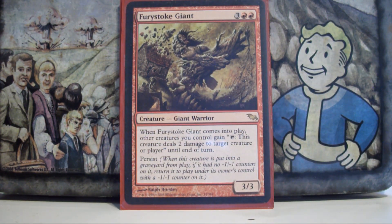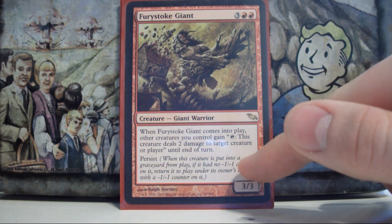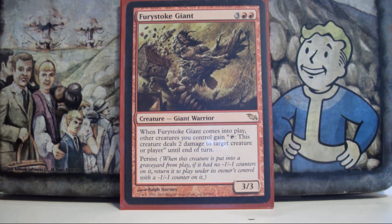Furystoke Giant, on the other hand, will never be replaced. He comes down, causes all of my tokens to tap for 2 damage at whatever I like, and then on the next turn I sacrifice him to Prosh's effect, get that Persist trigger, and do it all again. I get 24 damage out of a 1-to-5 mana creature investment — he clears the way for Prosh's swing, can do 24 damage to the dome, and hits planeswalkers. Easily one of the best cards in the deck.